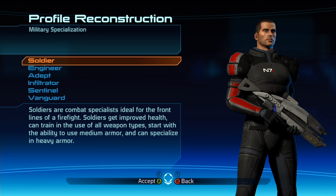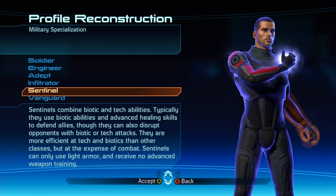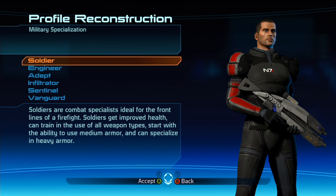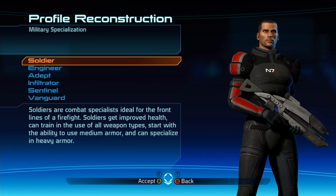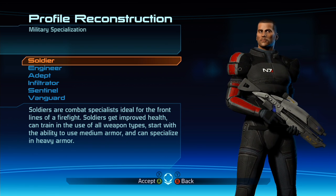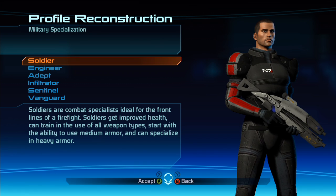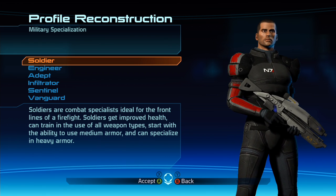Now for Military Specialization — where you pick your class. Soldiers are combat specialists: improved health, can train in all weapon types, can use medium armor and specialize in heavy armor. They're the only ones that can use heavy armor; most other classes are stuck with light.